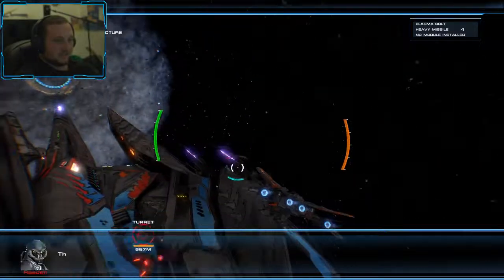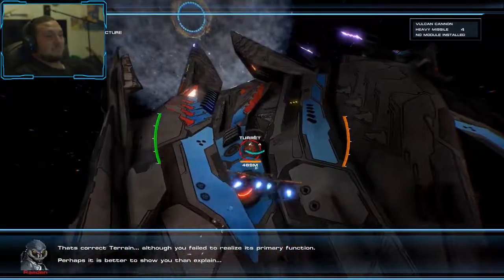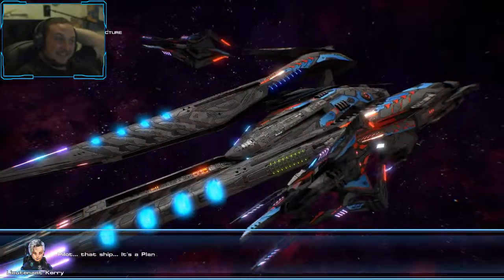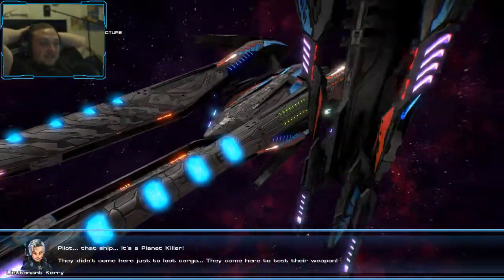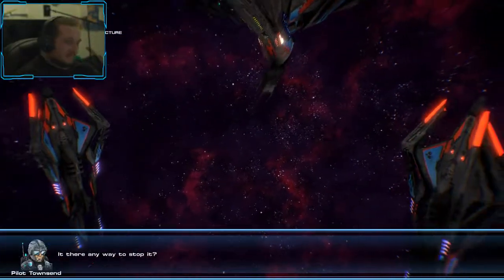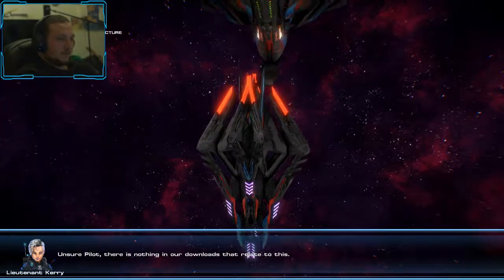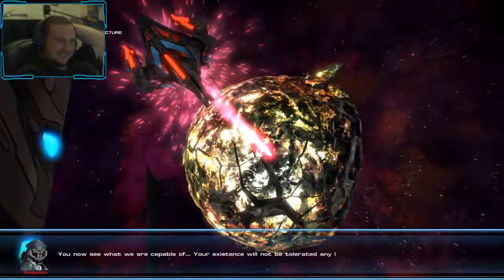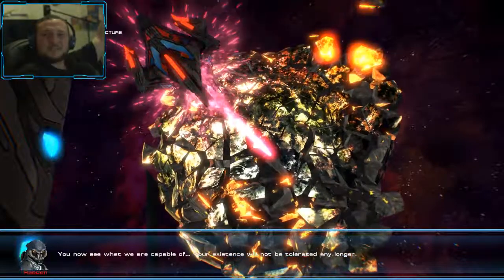That isn't a static structure — it's a carrier. Deploy the cannon! That ship is a planet killer. They didn't come here just to loot cargo, they came here to test their weapons. Of course. I'm sure, pilot — there's nothing in our downloads that relates to this. It's a planet killer. What the fuck?